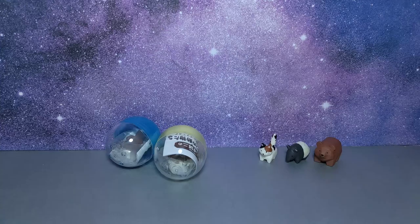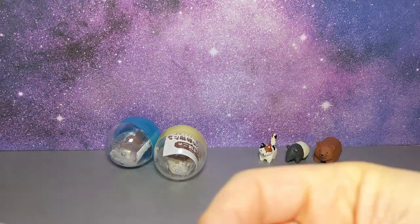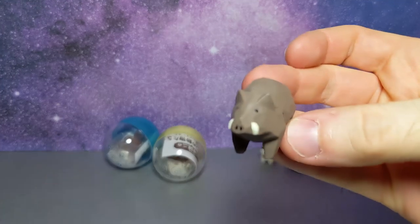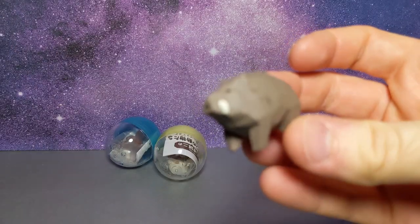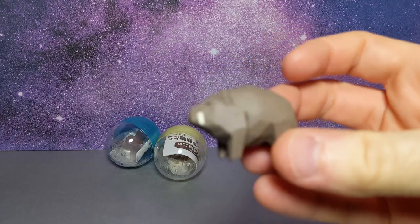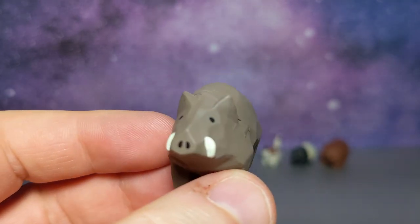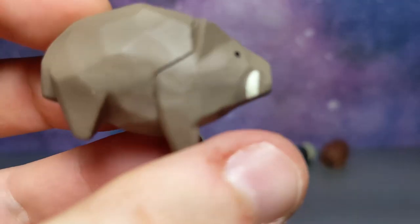I just dropped the boar on the ground. This one is probably my favorite — this wild boar. The sort of gray, almost like a mahogany gray, in comparison with the cream of the tusks, and of course the adorable little face up front.